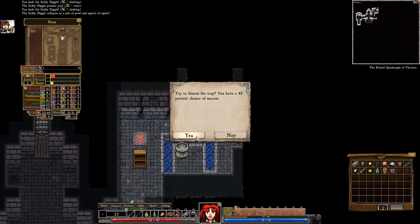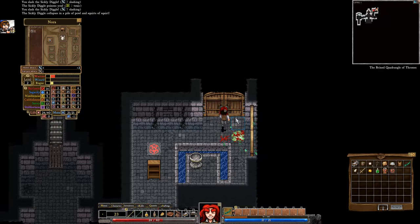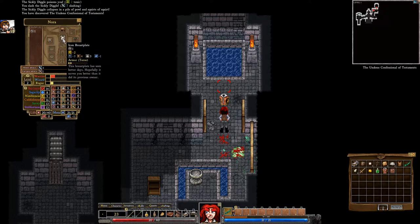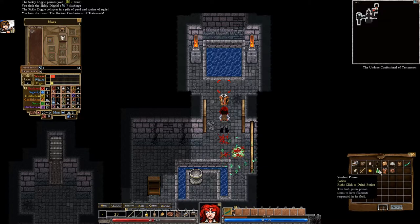Less than slightly less than 50% chance — try it. Nope. Wrong choice, Nora. Your life is so bad. The foppish tunic, of course, not as good as Iron Breastplate. We are a warrior this time, trying to get that war on.